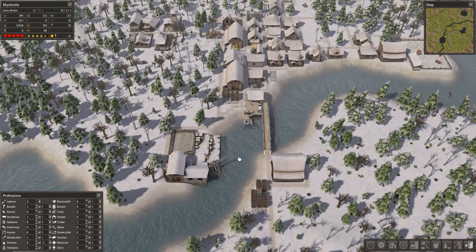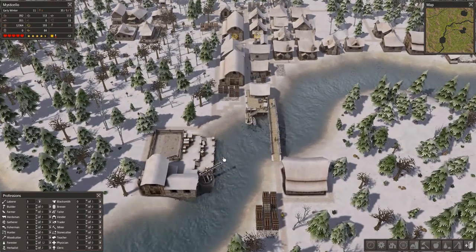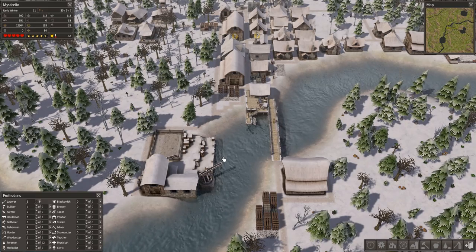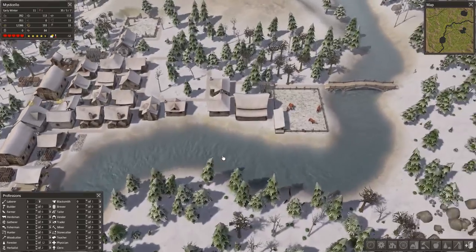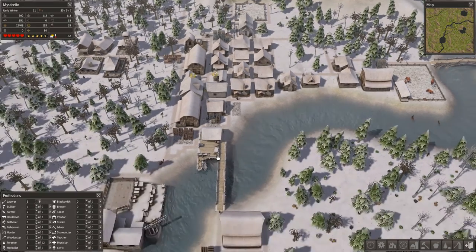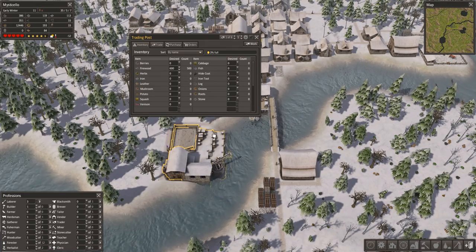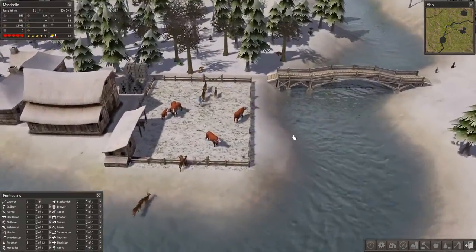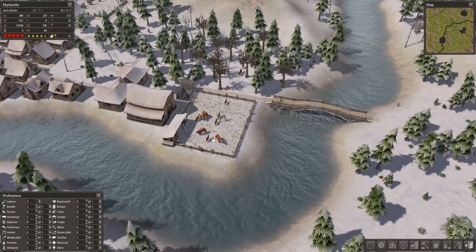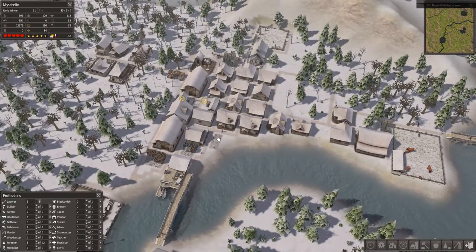I really do recommend setting up the trading post pretty early on in the game, even though it's a kind of expensive building to build. Firewood especially is a great candidate for trading away, and you can start gathering stuff you don't have. In the hard starting conditions you don't have any cattle or seeds, so by getting whatever floats by from other traders you can start to build up what you're missing — more seeds and livestock that will start to reproduce. I bought four cattle and already have a fifth, and when they fill the pasture at six they'll provide a steady supply of beef and more leather for making clothing.